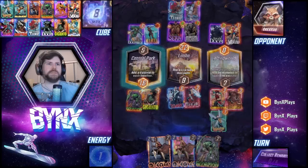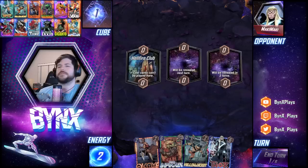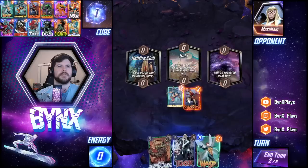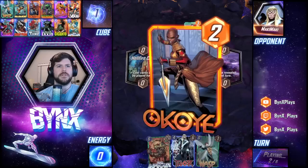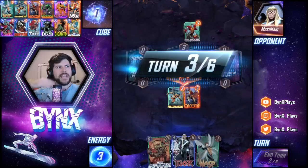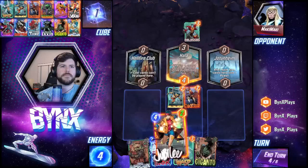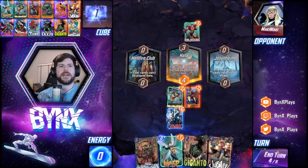Turn two Okoye is great, or if we can get into Jane Foster that's obviously very good. I think I play Okoye. I'll go a little hard on Hola — I put like four power out there, and I do lose a zero power card. But I'm also not putting a zero power card into the deck. I could Jubilee or Thor here — I think I Thor. I don't think he cares about Hola, but I need to care about Hola, otherwise I will lose my cards.